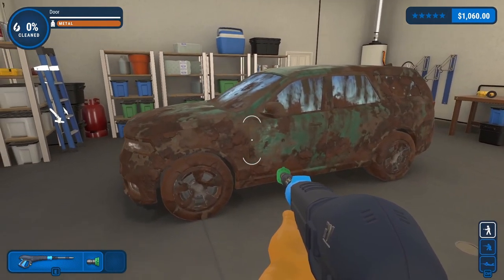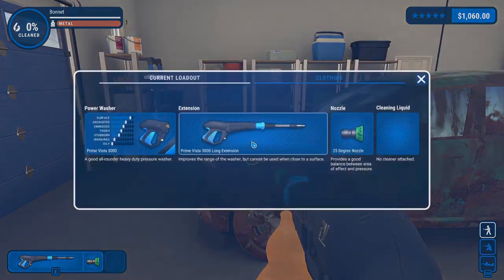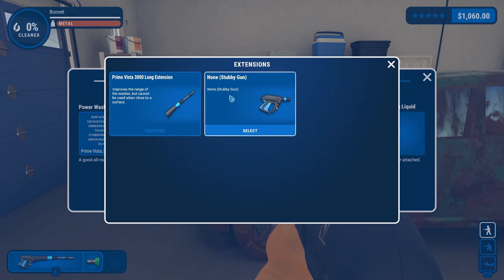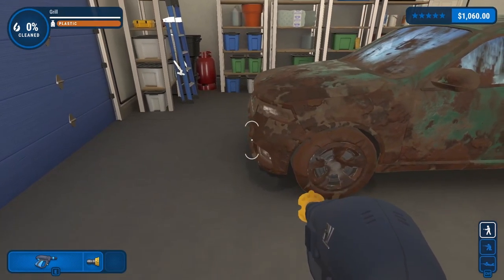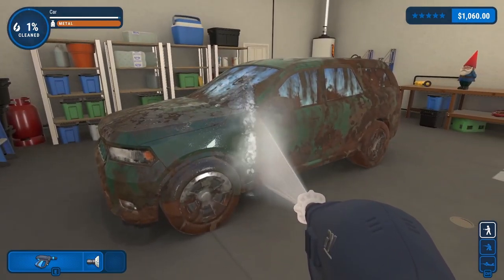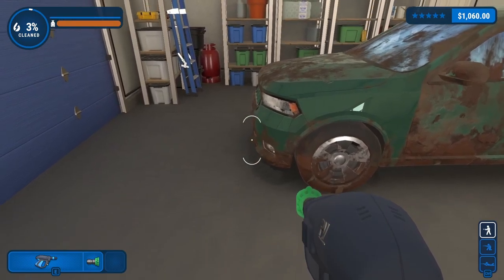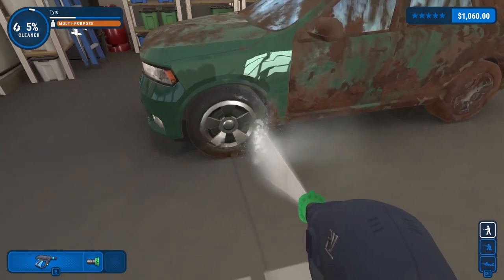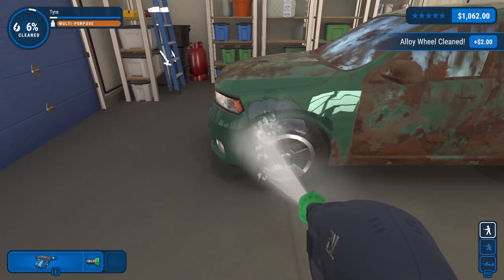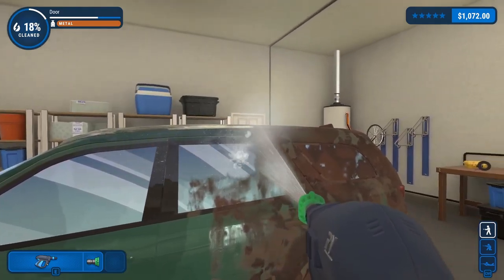This doesn't look too bad - it looks like it's mostly mud. I should be able to get this off with the green nozzle. Let's see what white does first... yeah, that gets some of it. Might as well go with green so we only have to pass over things once. Oh yeah, this is going to just breeze by.